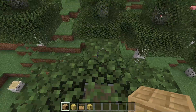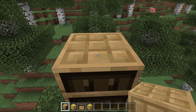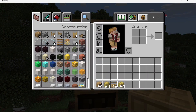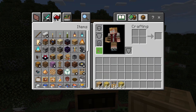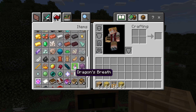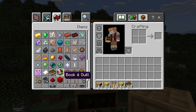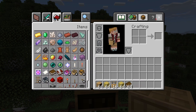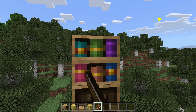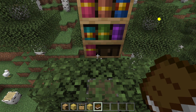What you do is you can place any book of your choice — it can be an enchanted book, a normal book, or a book you've written — and you can put it inside of here as a storing method. Let's put all of these in there. I really think this is cool because you can have actual libraries in Minecraft where you can take the books out.